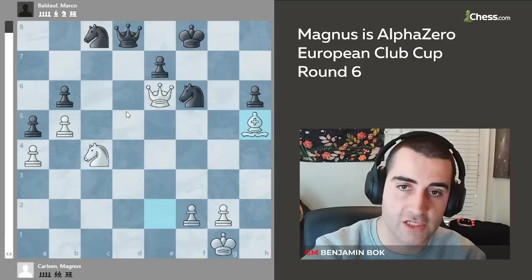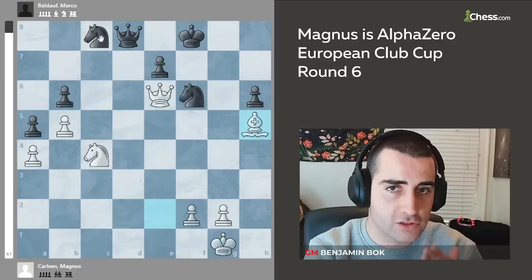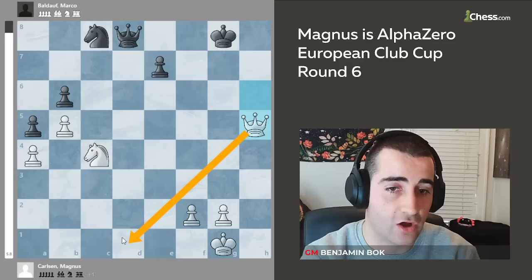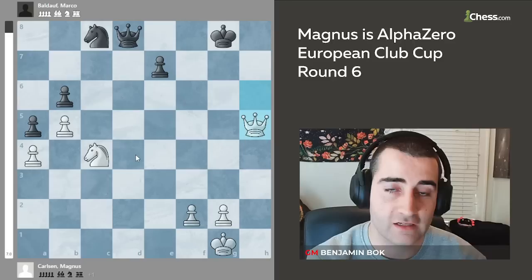Magnus is going to continue his attack with the knight jumping to e5. Knight f6 and here Magnus plays another very nice move — bishop h5, threatening queen f7 checkmate. You do not have queen d5 because you hang the knight. So black has to take, but now Magnus takes the pawn with a check. You cannot block with the knight because you lose your queen. So you have to move the king, but white takes and is up a pawn, the queen on h5 also stops the check, and black is just completely lost.